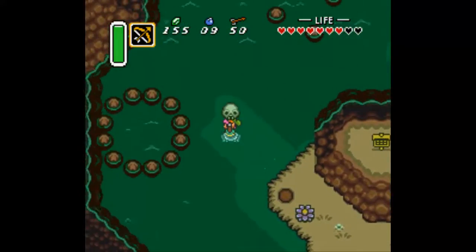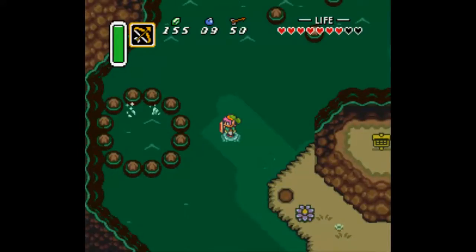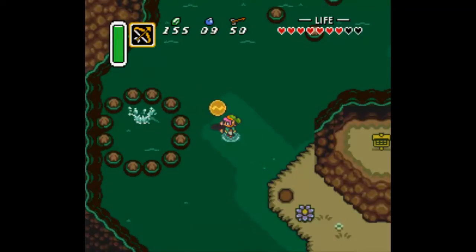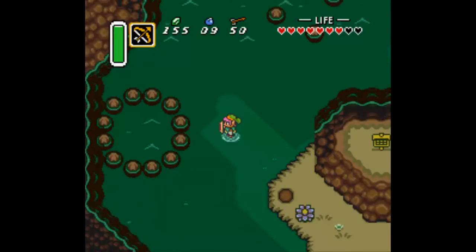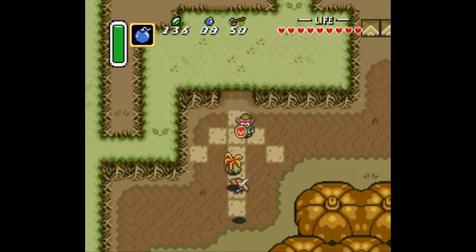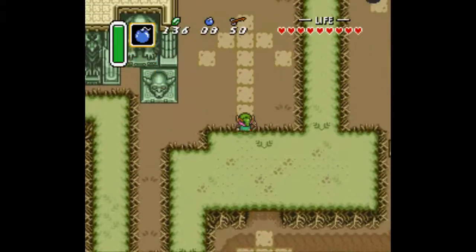Remember that ring that the little birdie told us about? If you throw a rock or item in there — preferably this skull — you get this little fella, and he gives you a new item. It's one of our three medallions: the Quake Medallion. The Quake Medallion is fantastic — I love it. In fact, all of the medallions are really useful, but we'll use them more later.